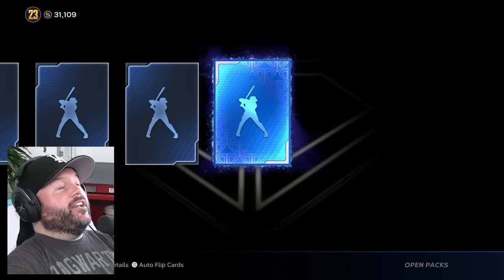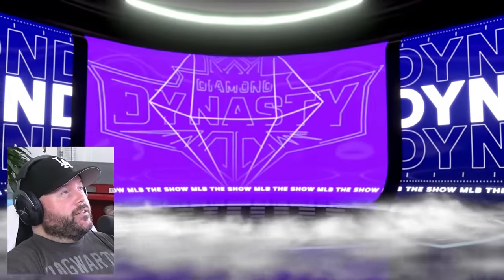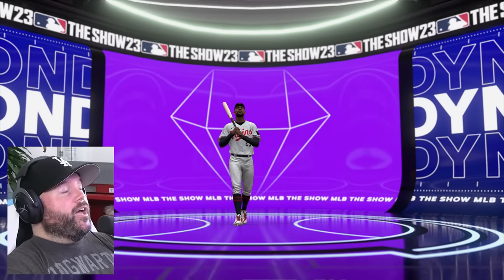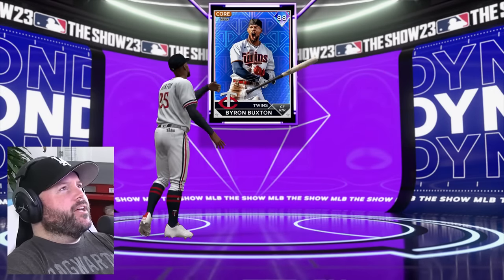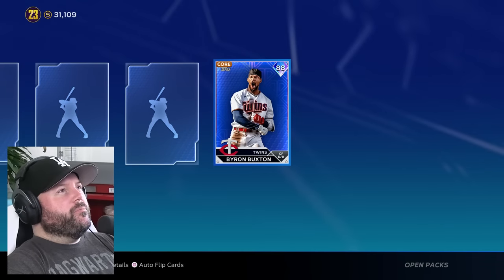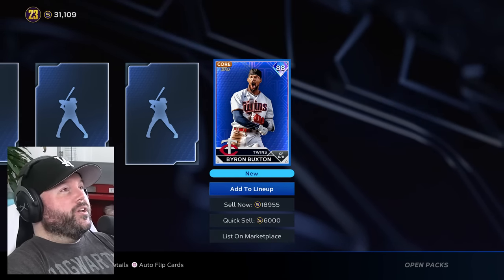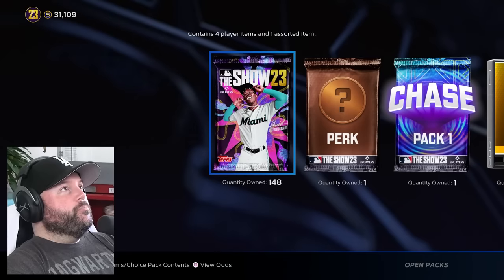Finally a diamond! It's a purple though — darn. And it's Byron Buxton! Love him. That's great card art. He's got to be going for about 19,000 — and it's 18,955. I said 19,045 — only 45 off. Pretty darn good guess.